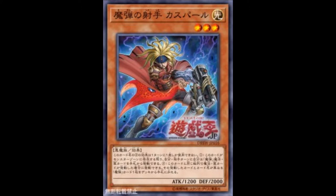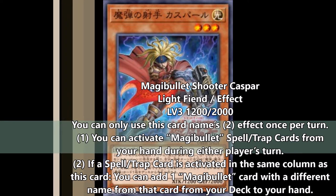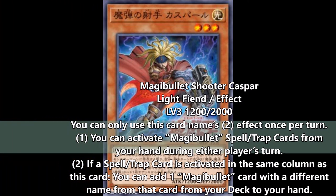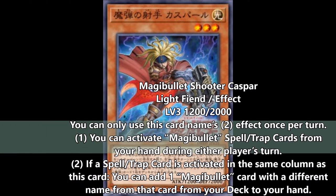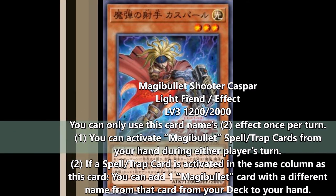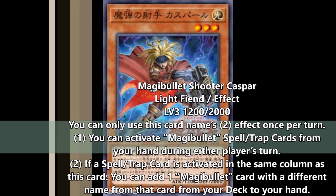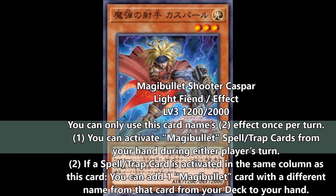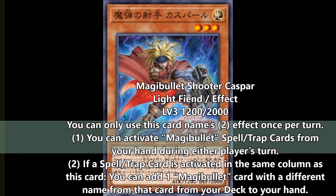The next monster is Shooter Casper. That one also activates Spell and Trap cards from hand — that's on all of them. And if a Spell or Trap card activates in the same column as this card, you can add a Magi Bullet card with a different name from your deck to your hand. That applies to your opponent as well, so if they activate a card in the zone that Casper is in, you also get a search. They're definitely going to try to avoid that. Because of that, you could set a card like Shutline in a different zone to bait your opponent into activating cards in different zones, so that although you might not get the search, you could still get the negate.